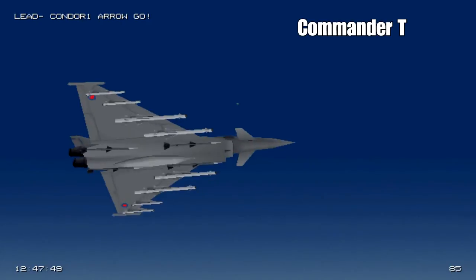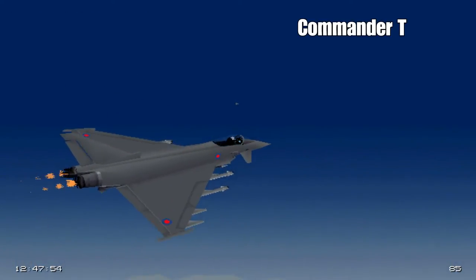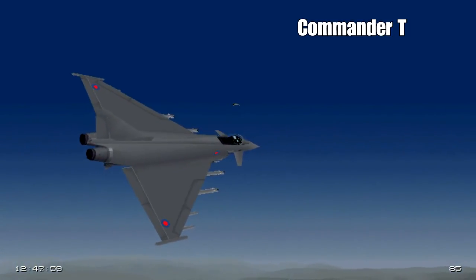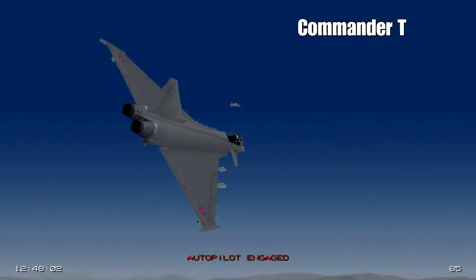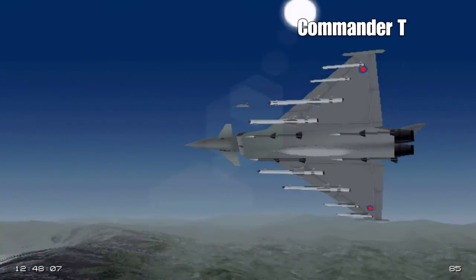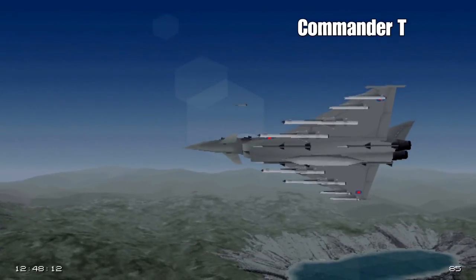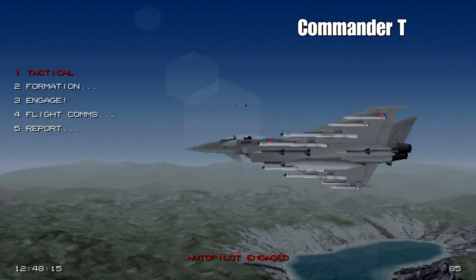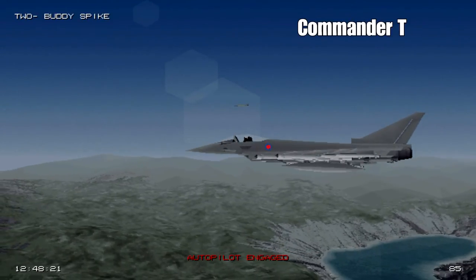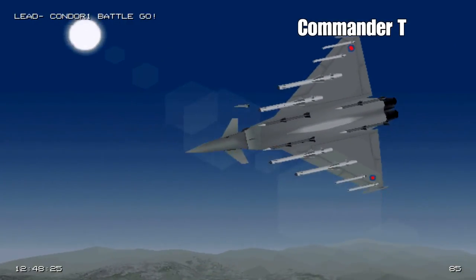I just want to demonstrate what the formations are. If we go into an arrow formation, our wingman will form up - it's quite a tight formation and he'll be just over our shoulder. It's mostly just for show, but if there are four of us we look more like an arrow.